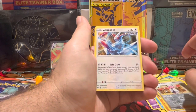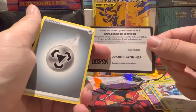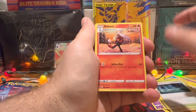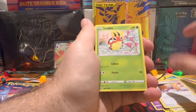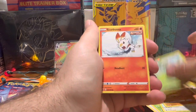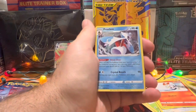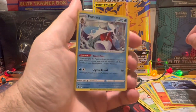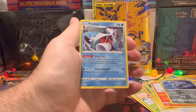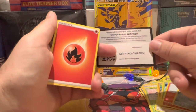For the rare it is a non-holo Zangoose. Chilling Reign pack number four — here we go. I think the last one's gonna be the best one. We've got Scorbunny, Lairon reverse, and it is a Frostlass holo — another holo that I couldn't really tell was a holo, but it is. So we've got one more Chilling Reign and then Evolving Skies.